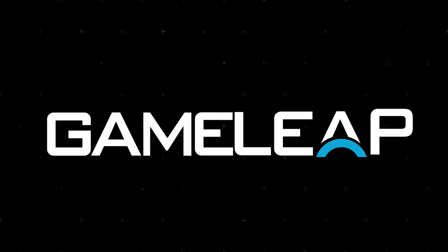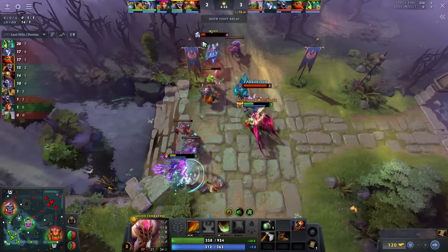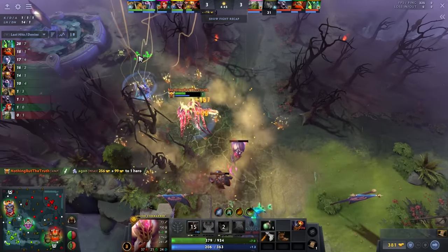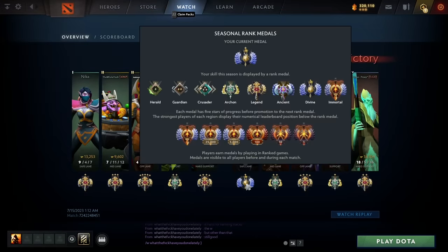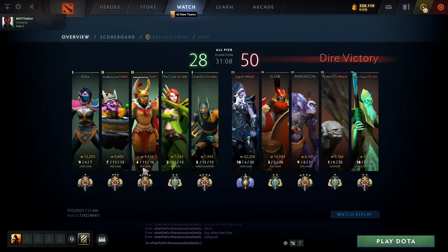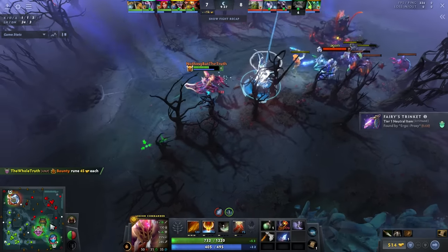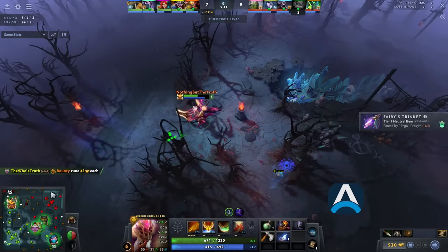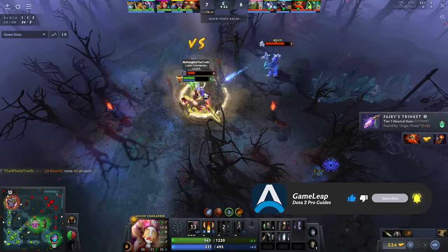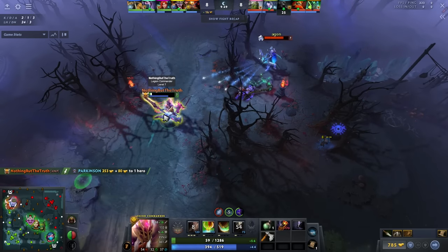Hey, what is up guys, it's your boy Speed here. Today I've got a game I picked off DotaBuff — it's a Legend 5 Legion Commander laning against a Divine 1 Drow Ranger, and the Drow ends up carrying the game. You can see by the scoreline: Drow goes 18-4 and Legion Commander goes 4-11. So obviously a pretty strong stomp on the side of Drow Ranger, and they lane against each other. What I'm going to be doing today is breaking down the lane and a bit of the mid game — why does this Drow outperform a Legion, why is Drow Divine 1 and Legion Legend 5?